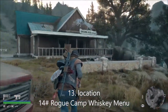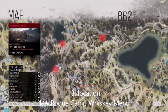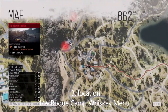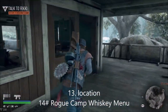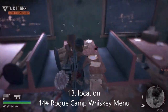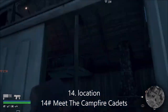This is number 14 on the list - it's called the Rogue Camp whiskey menu. This is in the south town of the Lost Lake region. You're coming into this blue building which is the whiskey bar, and it's just here to the right.